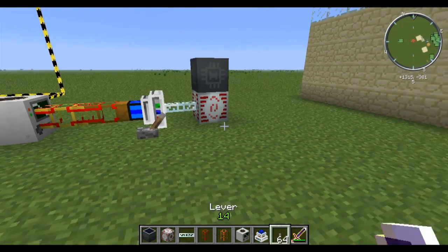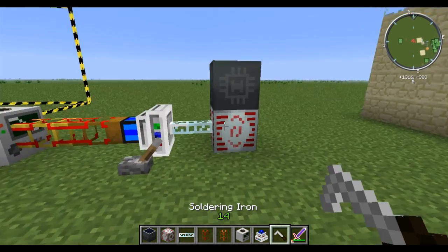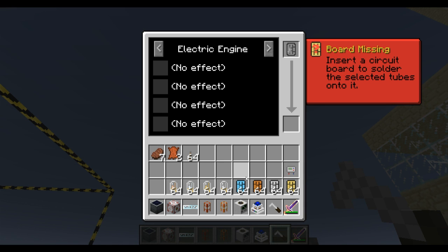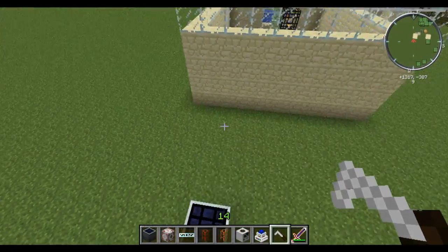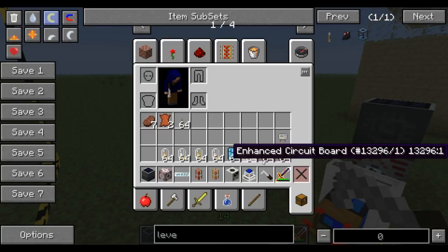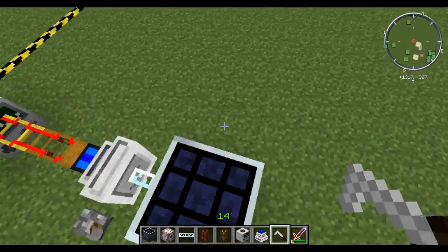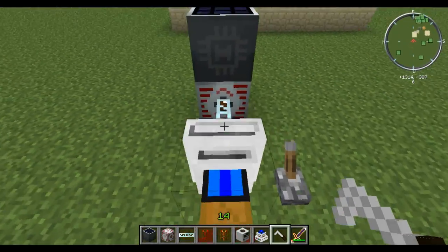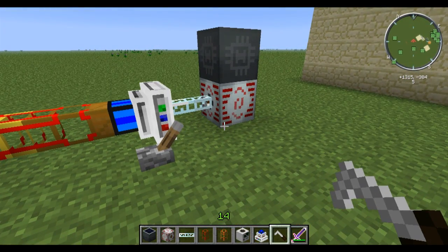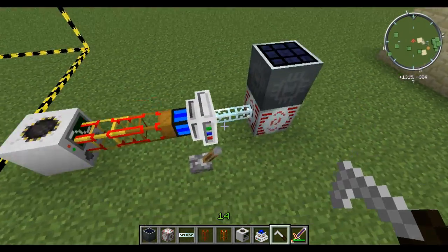Now let's get into the great part about them: circuit boards. Normally you can take six EU per tick and translate it into two MJ per tick, but with circuit boards you can upgrade that to be more EU for more MJ, or you can do less EU for less MJ. You can also use an iron electron tube - there are four different types: copper, tin, bronze, and iron. With iron you actually increase the efficiency of the engine, so it'll require one less EU per tick but produce the same amount of MJ.